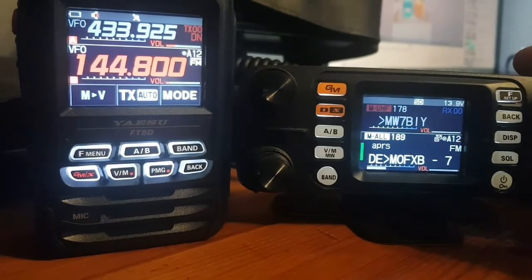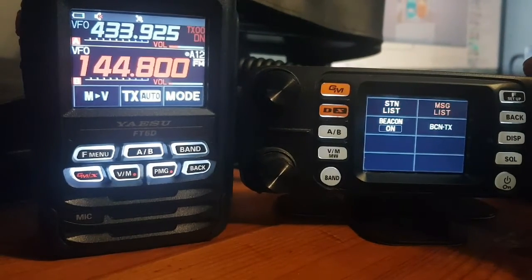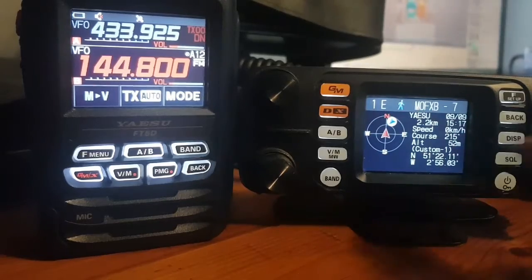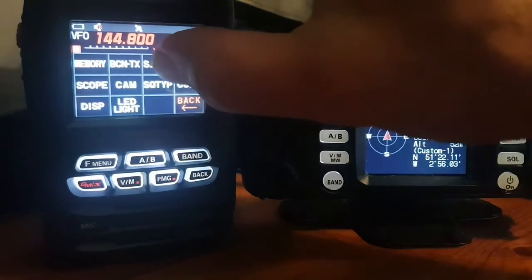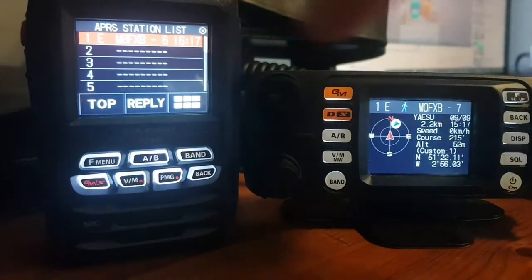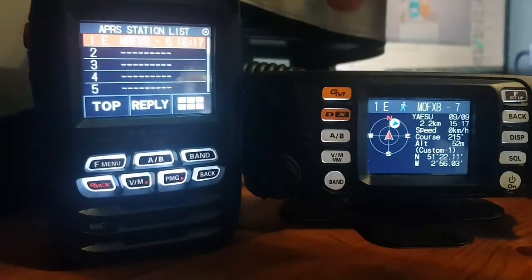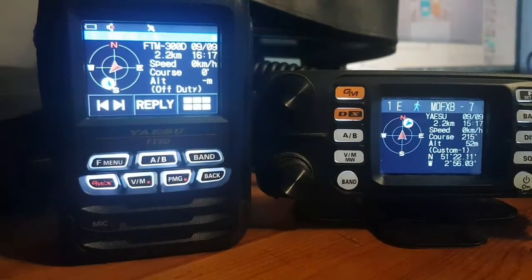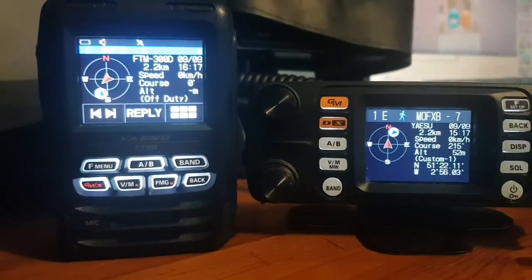Now let's look at the list to see what you would have received. Press F, APRS function, go to station list. There's the one that came through — select it and this is what you would have seen. On the FT5, brief press on the F, there's the station list — only one person has ever been received. Push F and there's all the information. It's working great! Hope this helps. In the UK, it's 144.800. All the best.